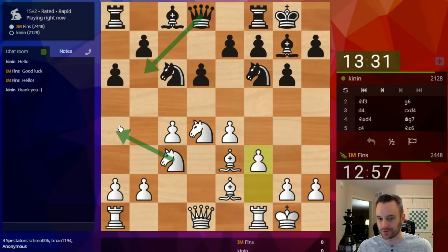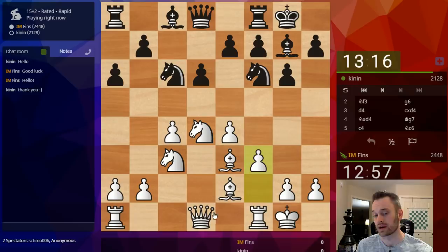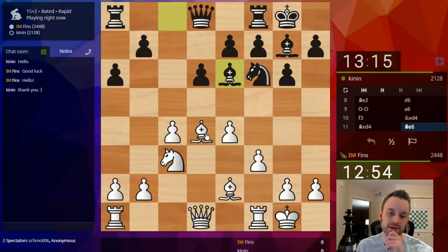On Queen B6, I can effectively play Knight A4 and ask that Black Queen where she intends to go — that doesn't look too hot for Black, because I'll also be defending B2 in the process. I think Queen D2 was fine on the last move as well, but I am trying to rule out Knight G4. Black does capture, and now Bishop E6 — natural development for my opponent.